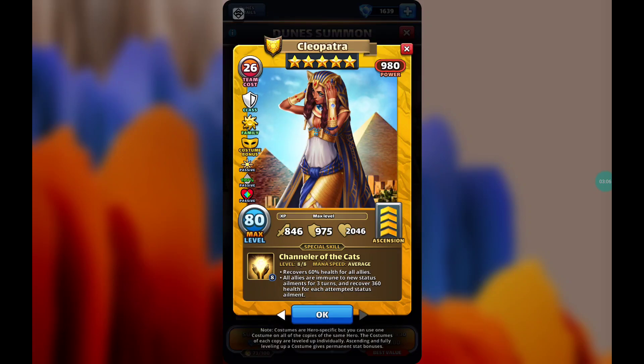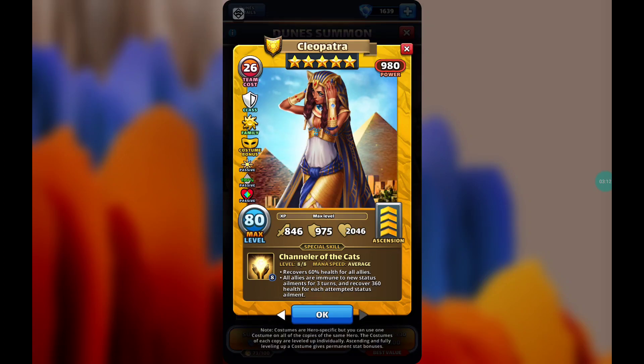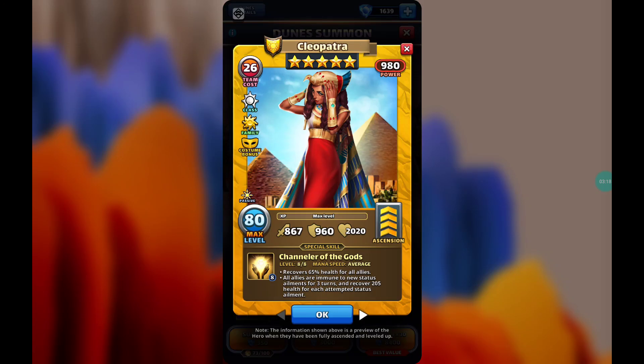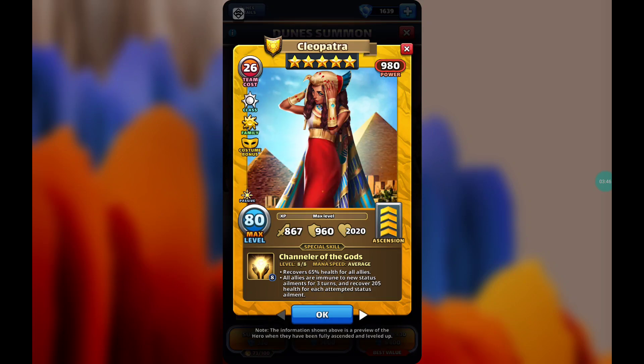As for which costume is better, it really depends on the team you're facing. If you're facing a team that just deals straight damage, I think the normal version is going to be better in that situation. But if the team is ailment-heavy, the costume version is going to be better. No matter which version you use, she is going to be an amazing healer — 60% or 65% is an extremely huge amount.